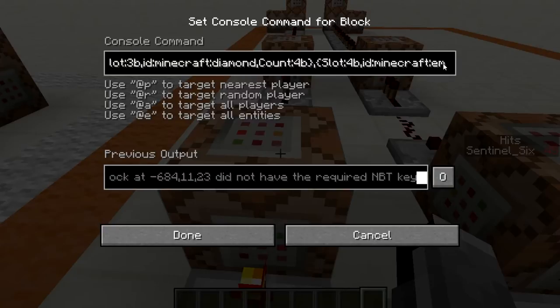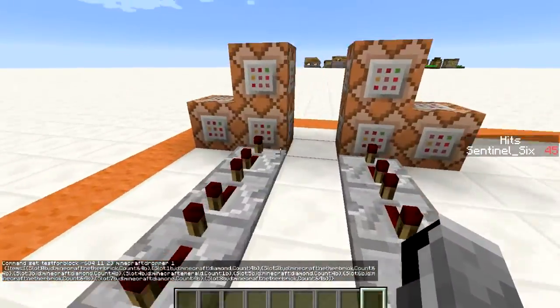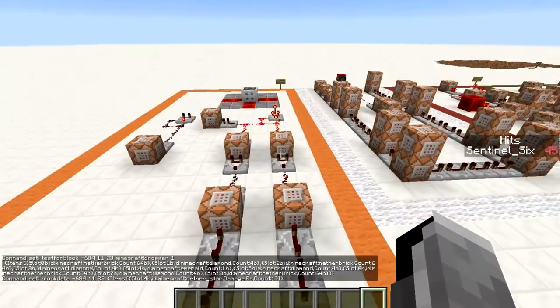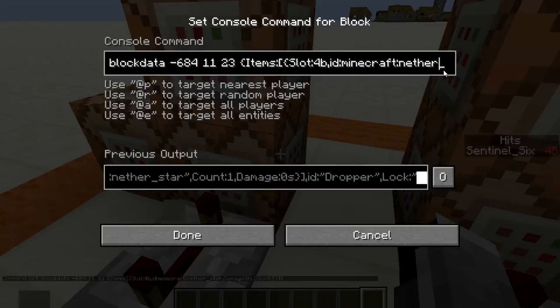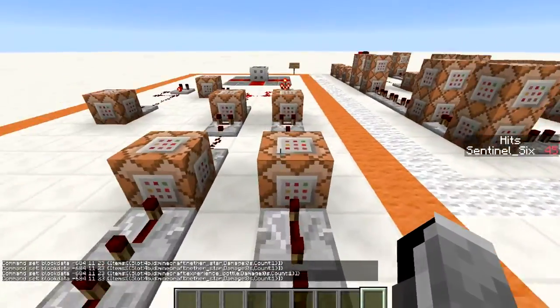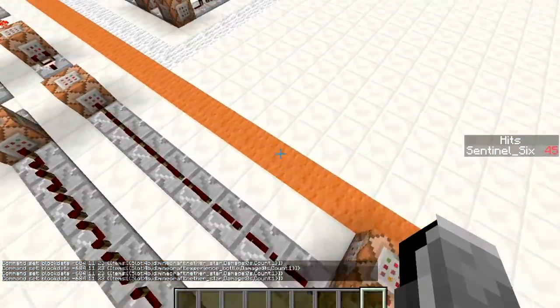You can use this command as a template. Scrolling through, we have nine slots. You can also use fewer — when a slot has to be empty, you don't need to include it because there's no need to test for an empty slot. The next important command block changes the block data of the dropper. When the comparator activates because those items are in there, it activates this command block which changes the block data so that in slot four B — the middle slot of the dropper — there is a nether star, or in this case an experience bottle. You can change it so you get four experience bottles, a stack, 60 — you can change all that.